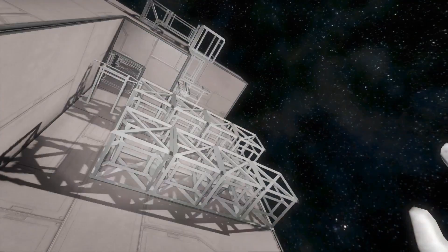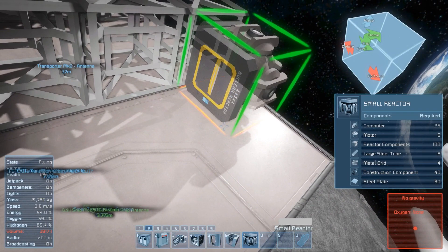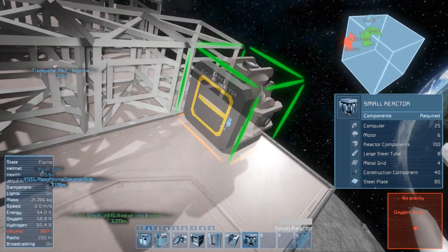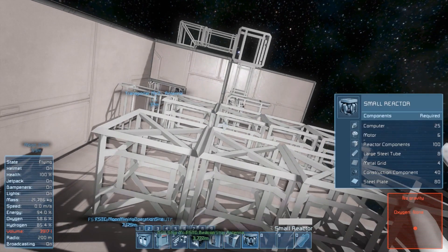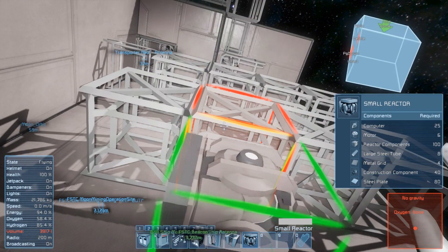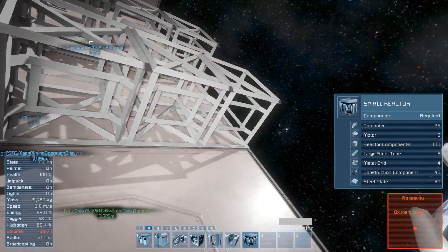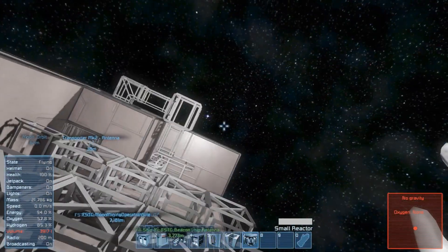Reactor. But I do want the pipes to actually interact with the reactor. I could place it below — I'm gonna have to go all the way up or down.